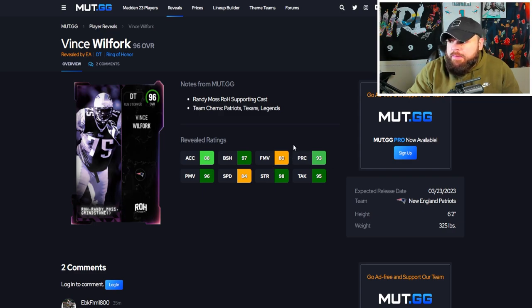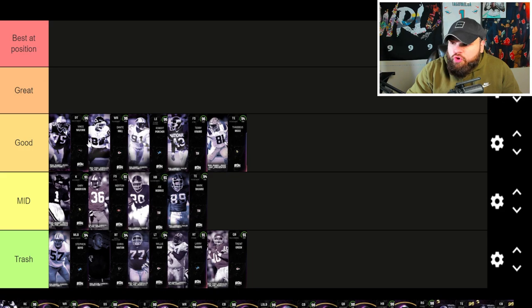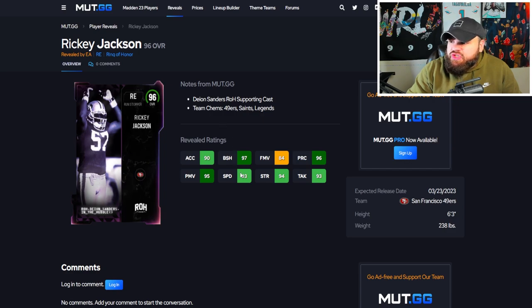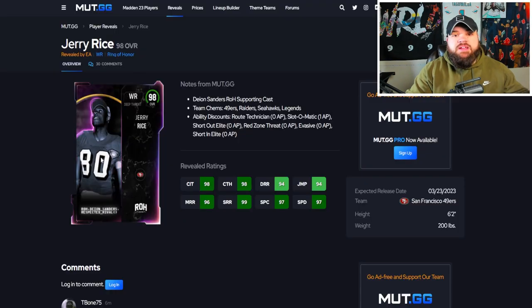After that, Vince Wilfork: 84 speed, huge at 6'2 325, great power moves but finesse moves a little lacking. It's going to come down to whether he gets any glitchy abilities, so I think he'll play good. The cards I'm most confident will be really good are Terry Canard and Porsche. After that, Ricky Jackson: 93 speed, great power moves, finesse a little low. He's a run stopper arc — does he get 0 AP Inside Stuff or 0 AP No Outsiders? Really going to depend on that, but I think he'll be right around the good tier.